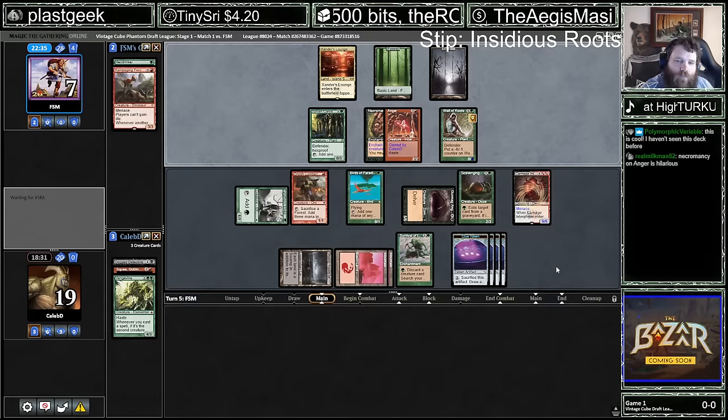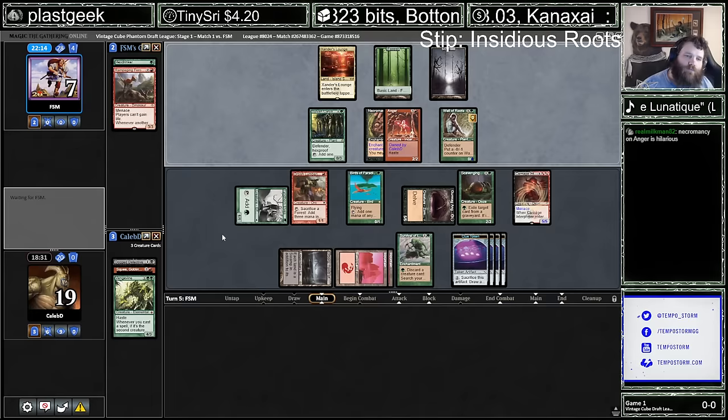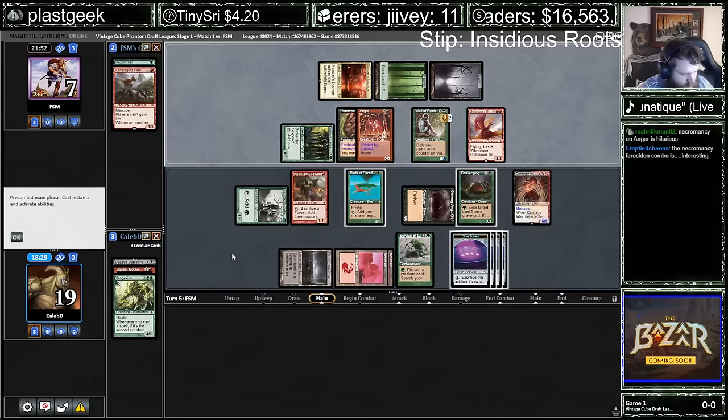We got that Tony Scapone raid — sup Tony. Rejamming something awesome in Legacy, some real quality non-Legacy combo. If y'all aren't following Tony — yeah I'll get a shout out. Oh thanks Workshops, appreciate it. Real cool Legacy streamer and brewer. I actually discovered his stream when I was looking for folks to raid — I was like, this looks cool. Then I became a lot more familiar with his decks afterwards.